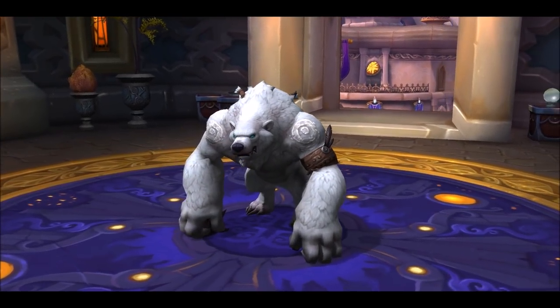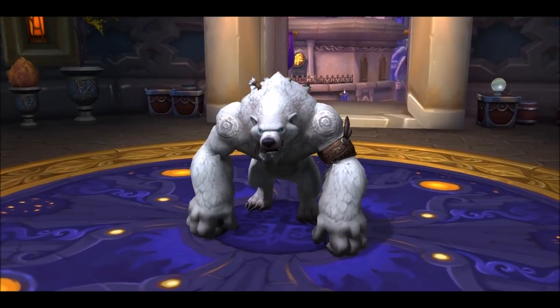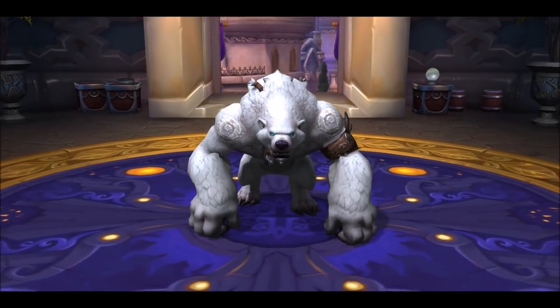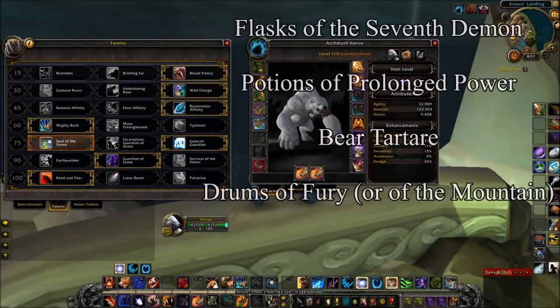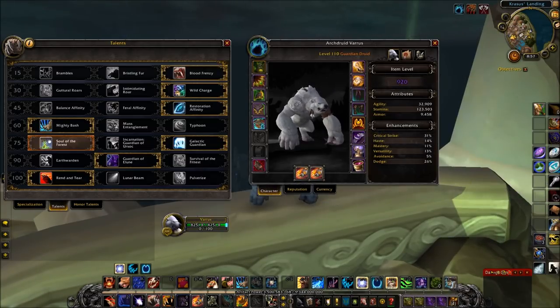Hi again and welcome to another Mage Tower guide. This time we're going to be talking about the Guardian Druid. First, let's start off with our consumables: agility flasks, Bear Tartare as our food, Potions of Prolonged Power, and Drums of Fury or Drums of the Mountain. If you want to use an augment rune you're welcome to, though I did not.